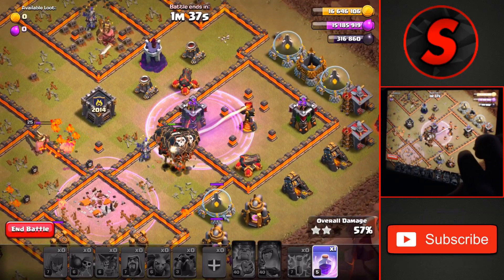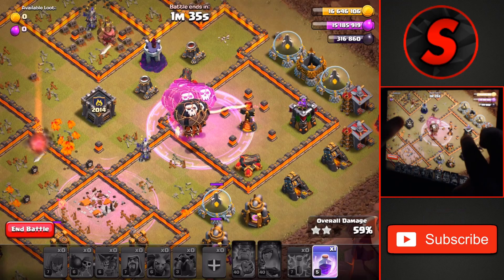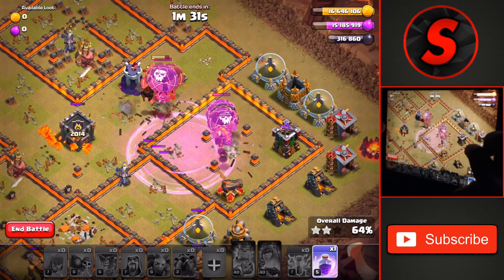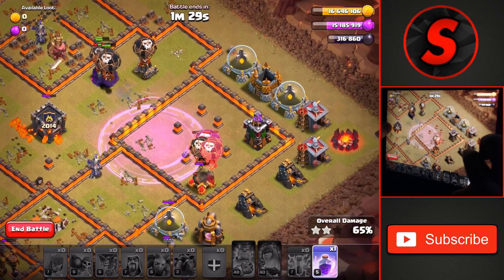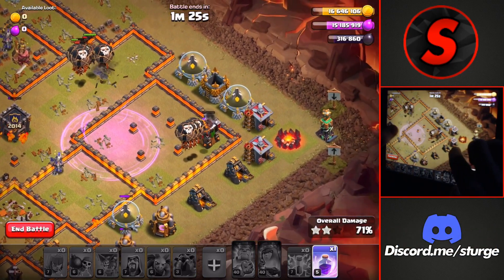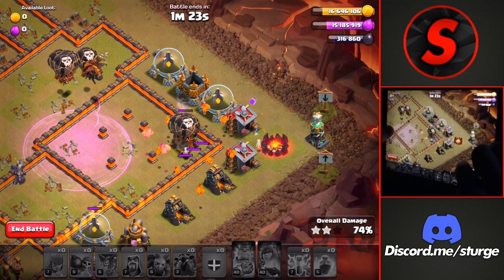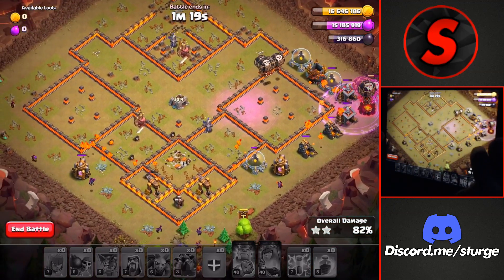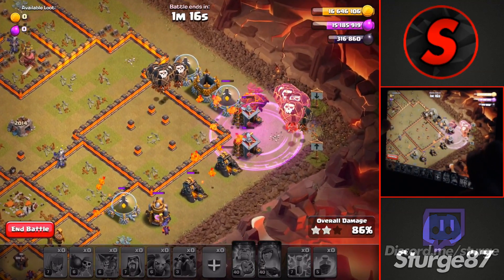We have two raid spells but only needed to use one through this last inferno tower compartment, with a ton of balloons and lava hounds still up. We'll use this final raid spell over on the right side where this archer tower and another troll tesla are, to allow these balloons to quickly take that down.